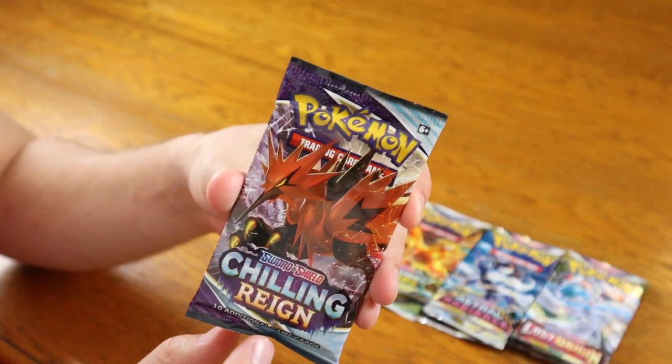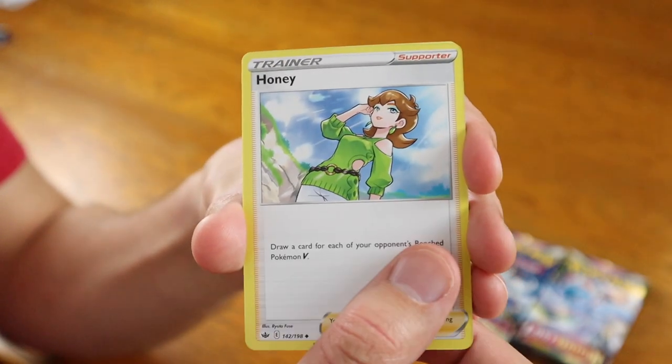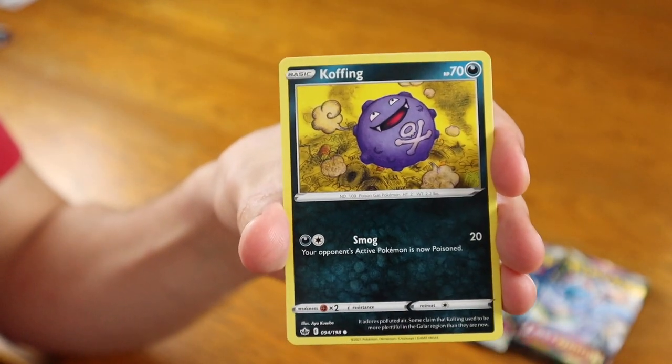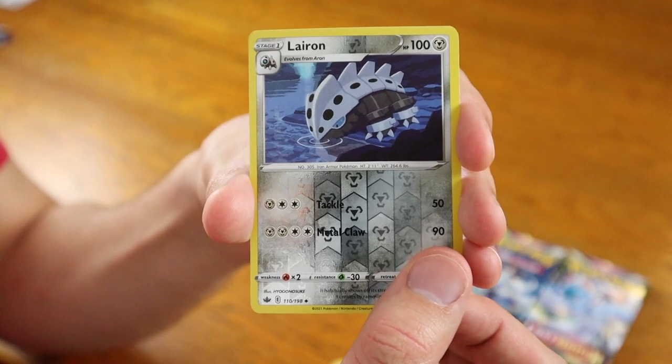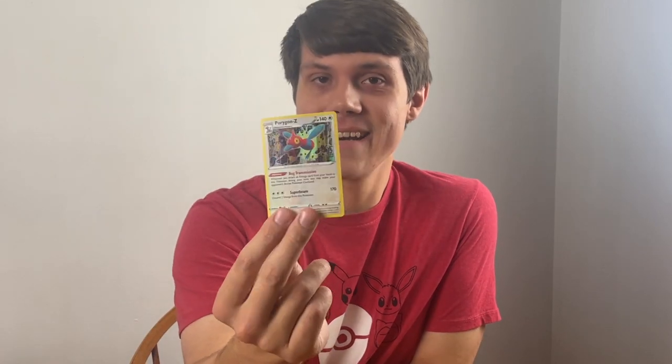Let's start this off and hopefully we get some first pack magic, because while most people have called this set Chilling Pain, I actually think it's been Chilling Game because we've been pulling pretty decent cards from it. Now granted, I probably just jinxed myself. We have Water Energy in the front, followed by Spiral Energy, Honey, Mustard, Avery, Blitzle, Ghastly, a Koffing, Delibird, Galarian Farfetch'd, a Reverse Holographic Lairon, and for the card in the back, a Holographic Porygon Z. Nothing too crazy, but still a hit nonetheless. Can't hate on Chilling Reign too much for this one.